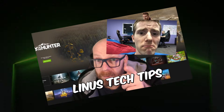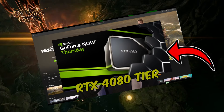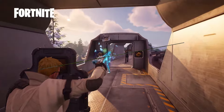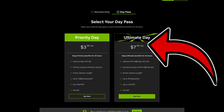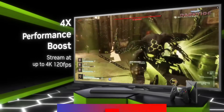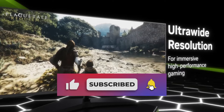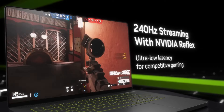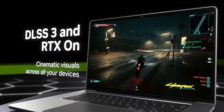I've raved enough on this channel about how incredible GeForce Now Ultimate is, so check my review. The ultimate day pass will cost $7.99 and give you access to 4K at 120 frames per second streaming, and up to 240 frames per second. You get ultra-wide resolutions, DLSS 3, and NVIDIA Reflex for smooth, low-latency gameplay.